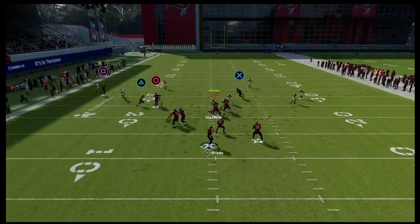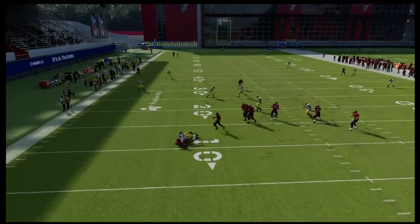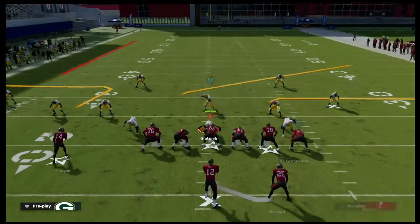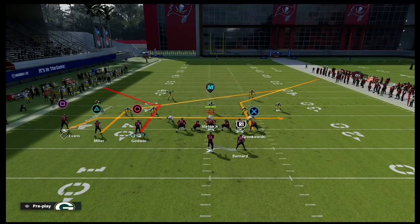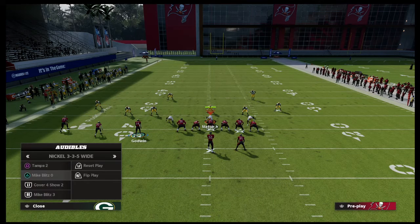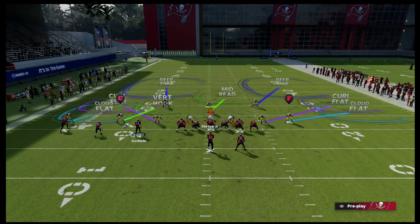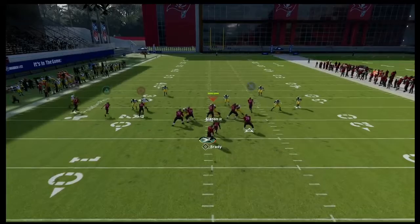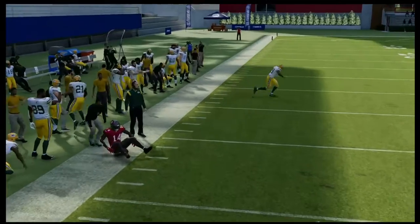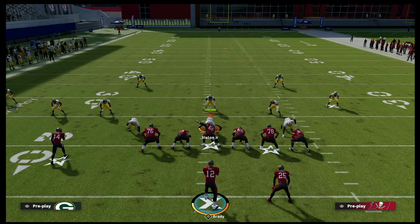Hitching this inside guy further reinforces that grid principle and really sucks them inside. Mess with the hitch concepts and I think you're going to find success. Another little trick: you can do the same basic thing with a corner — like PA Slot Corner. If they're running max coverage, the hitch route to triangle will often pull that cloud in, and he's no longer playing that outside leverage. Use hitches to suck zones inside so that you can then throw them outside — that's basically the idea.